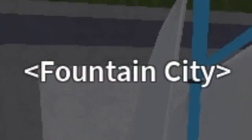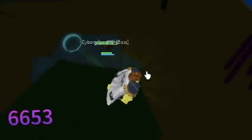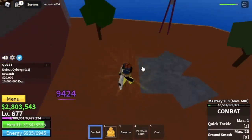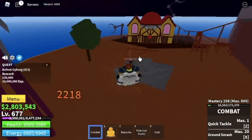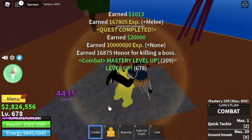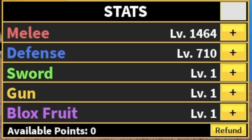And move on to Fountain City. Here, we're gonna start defeating the Cyborg. This is the last mob you're gonna defeat before you go to the second sea. We're gonna leave here at level 725. For the stats: melee is 1464, defense 710.